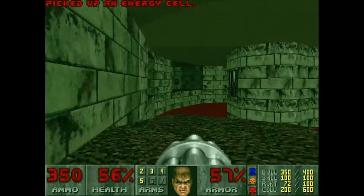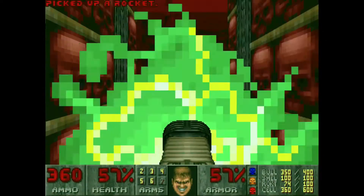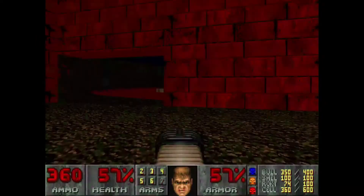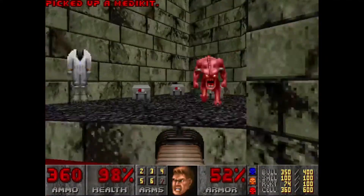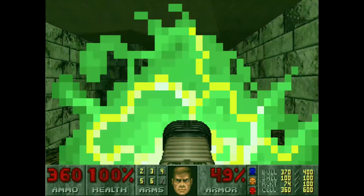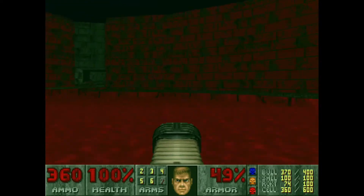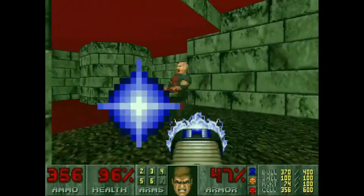This door over here, ladies and gentlemen, is going to have the yellow key, which is essential for escaping, along with a bunch of hitscan enemies that are merciless. If you go down through the blue door, go on the left one because you can actually come out and skip the Baron of Hell that's in there. I grab an envirosuite here because it'll help me avoid taking damage. Now you need the yellow key to open the yellow door and flip the switch, which I believe opens the door. We can finally go into that door I skipped earlier and exit.